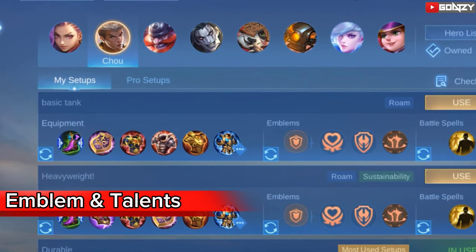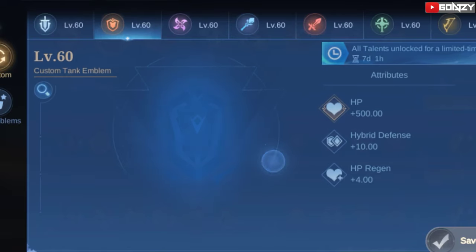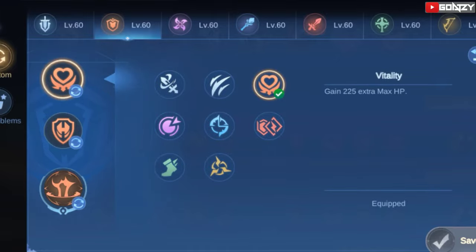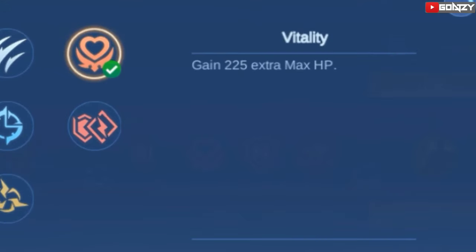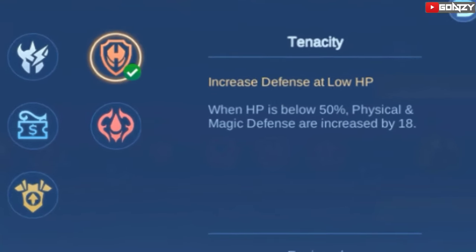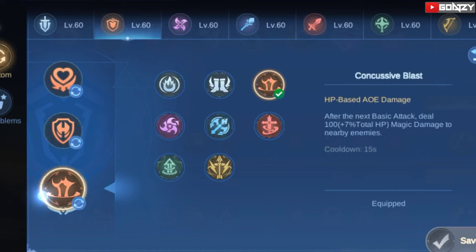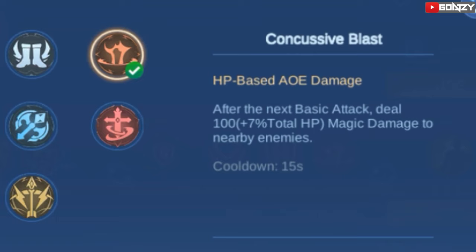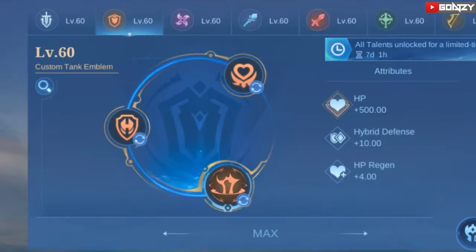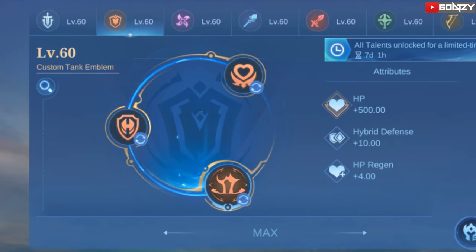Let's go to the emblem set. For Cho tank, you need to use the tank emblem — this is very important for tanks. In the talents section, in tier 1, Vitality is needed as it gives extra HP. In tier 2, Tenacity is a good choice for Cho — it makes him more durable during team fights. And in tier 3, Concussive Blast should be your choice. It helps Cho maximize his combo with extra damage and also helps for clearing a wave. This is the emblem and talents you should use.